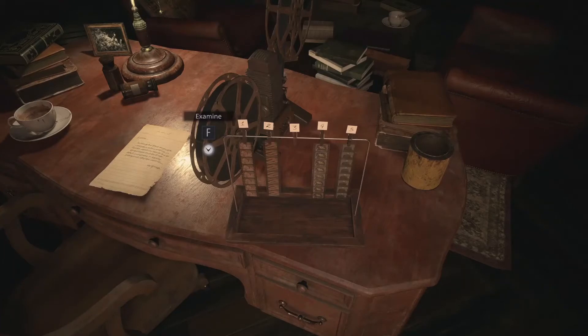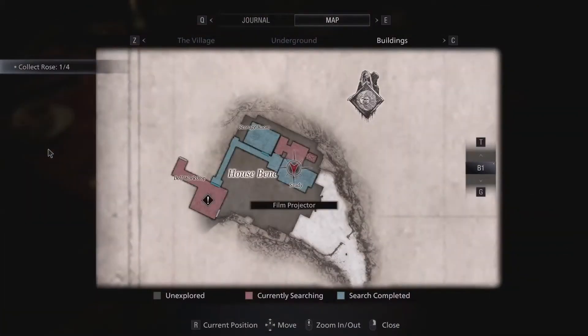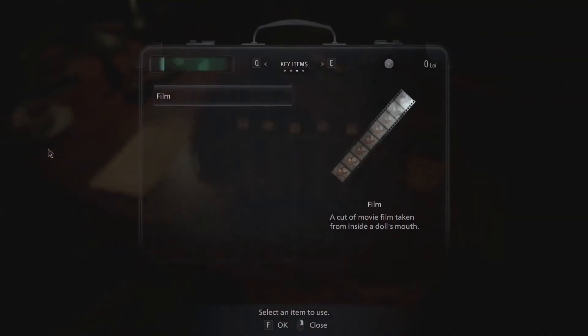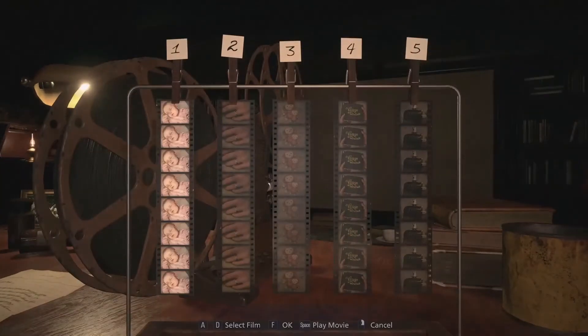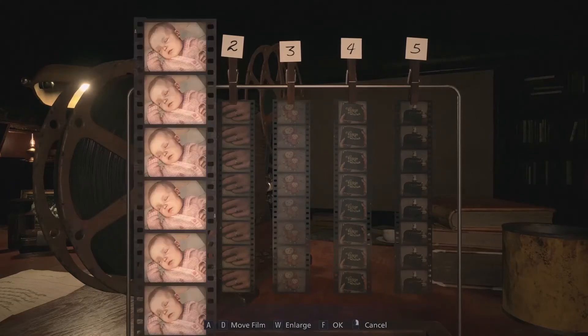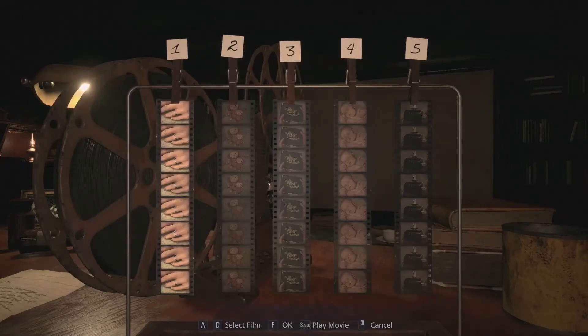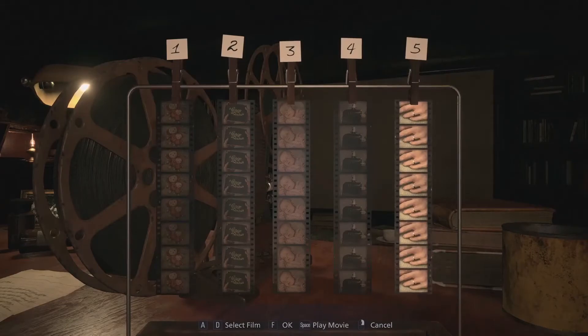The next puzzle is located in the study — the film strips. Interact here, put in the film, which you get from the Mia doll. In this very specific order: hit one, move it to four, then go back to one and move it to five, then hit spacebar.